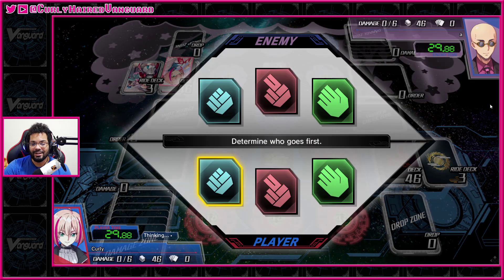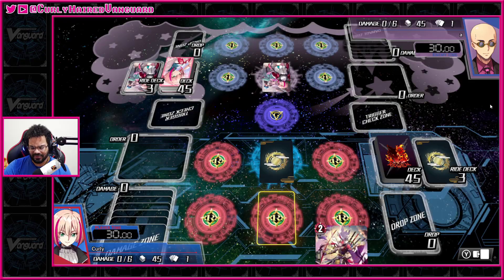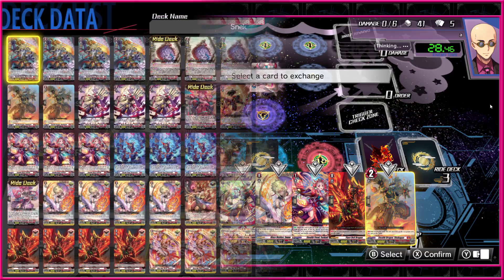Hey, it's Curly and we're back with more Deer Days. Today we're gonna be using Demonic self something — Megalod, the snake. Here's a decklist.